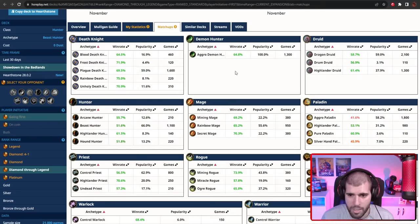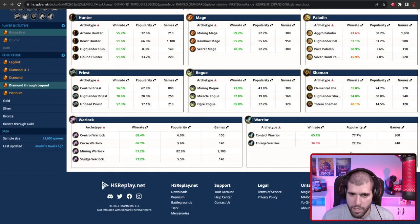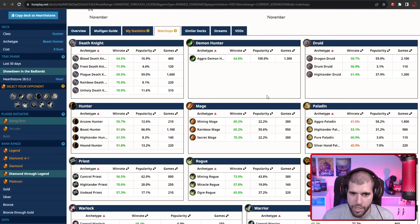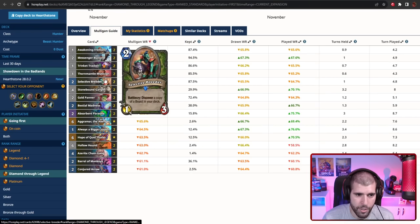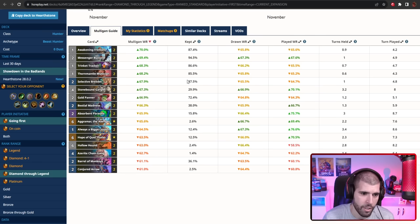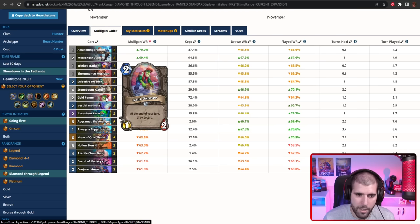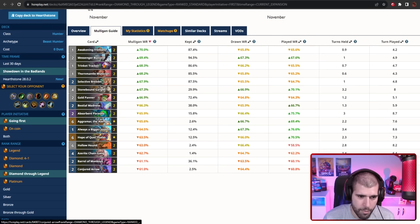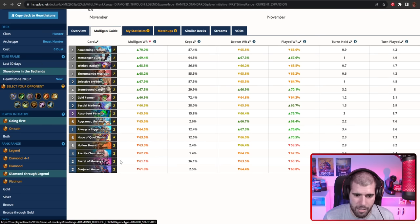As for the matchups, here's what the stats show — some Paladins might be a little bit tricky, probably because of the divine shields, and Rage Warrior also seems to be pretty bad for you, but everything else is pretty great. As for the mulligans going first, you want your good one-drops — Messenger Buzzard is great, Selective Reader is also pretty nice, and if you already have a good curve going, Gargan also makes sense so you can infuse it fast. Gold Panner can also help you big time with the card draw, but the rest you probably have to have a good reason to hold. Barrel of Monkeys makes a lot of sense against Paladins, so keep that in mind.